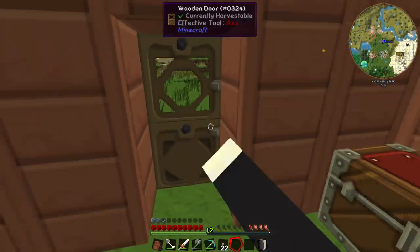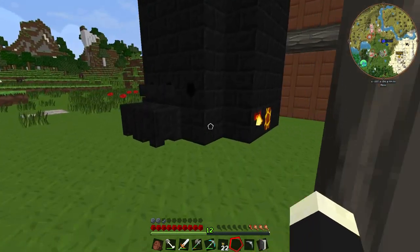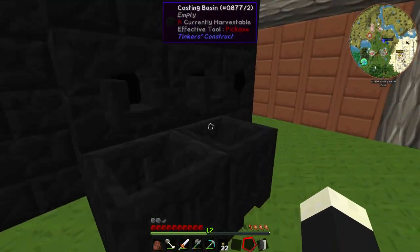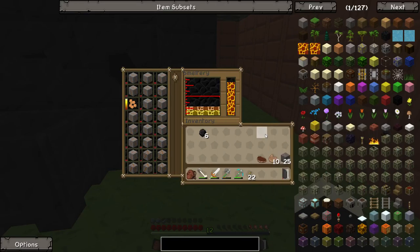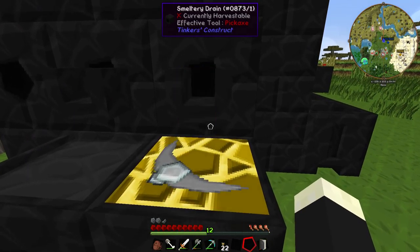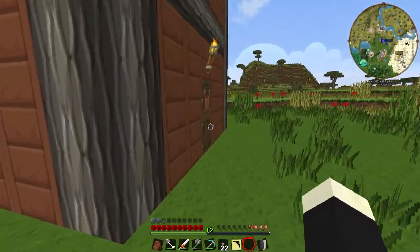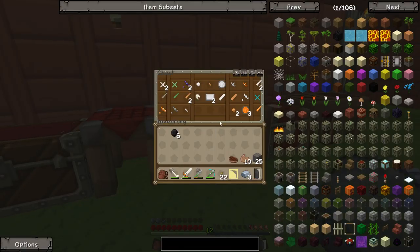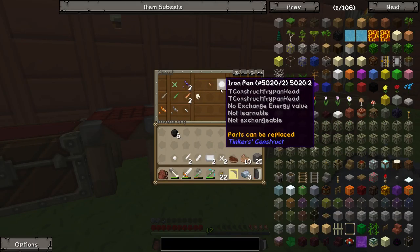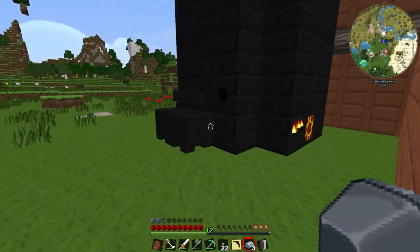We've got aluminum brass — perfect. What we now need to do is grab a pickaxe head. We're upgrading our pickaxe at the moment. I need to make sure aluminum brass is at the bottom. Let's throw the rest of this copper in there — boom — and make a pickaxe head mould. Perfect. I'm thinking I may be able to melt down all these iron parts. I really hope I can, because I can't actually mine iron right now.